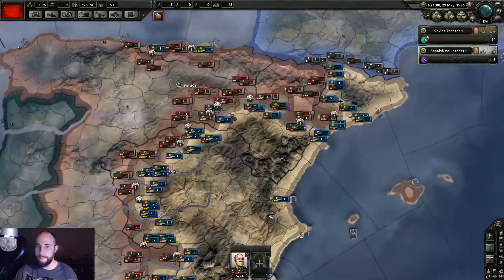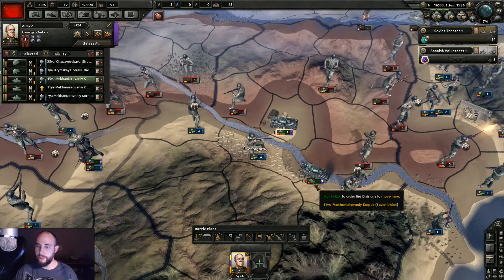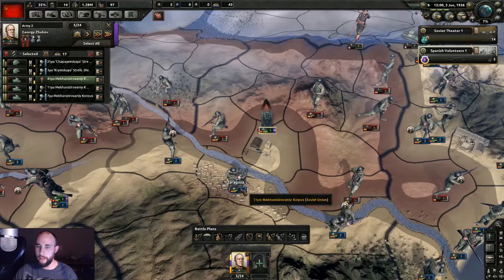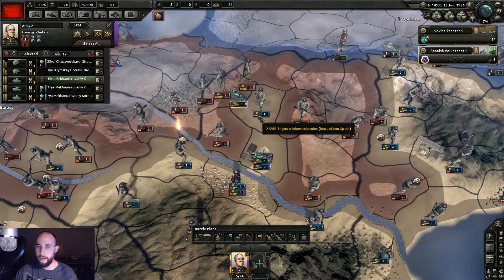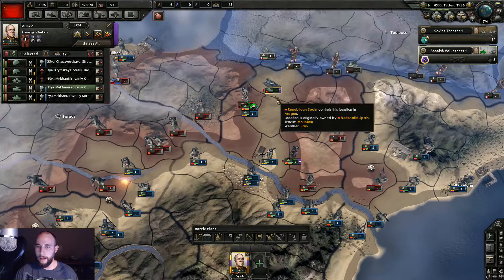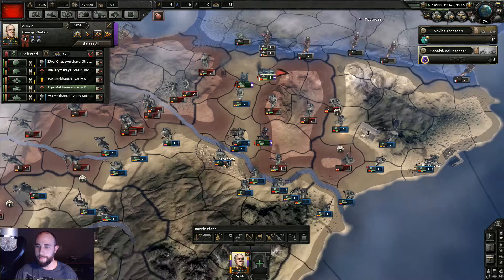We should have another tank division coming over here — he's on defense, so it was a good location. I'd rather come over here and take these key victory points like Sevilla. We're going to keep one division probably for the entire war in Madrid — I don't want to get cut off from supply. We're going to send a division over here but we'll need more assistance; one division can't do it by himself. Let's push forward this way.